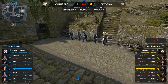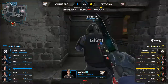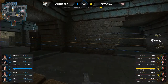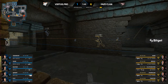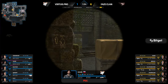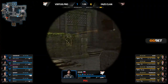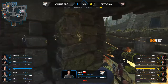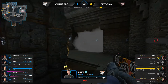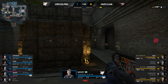Virtus.pro on the buy — key_cut with the MP9, focusing on close quarters engagements. He's made some aggressive plays through dig but hasn't yielded much. Jame posting up with two players on the A bomb site. Two-one-two formation for Virtus.pro to start. FaZe's aiming control coming through quickly — Jame in a good spot at the back of the A site. VP trying to get him off angle — quick flash, but Jame gets a collat off it. Flash completely ineffective. Jame owns it — FaZe three versus five.